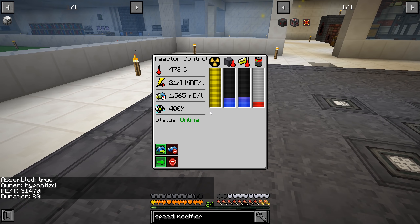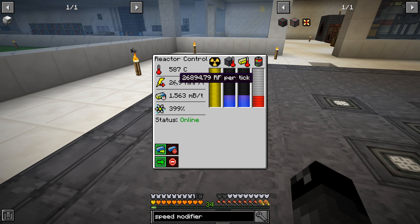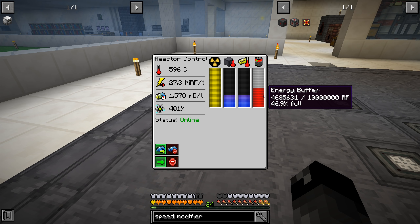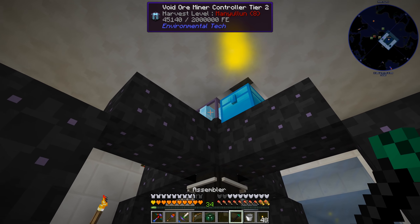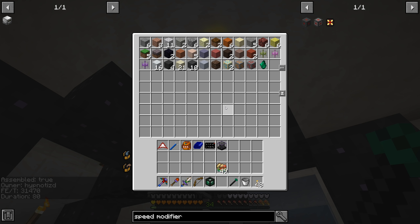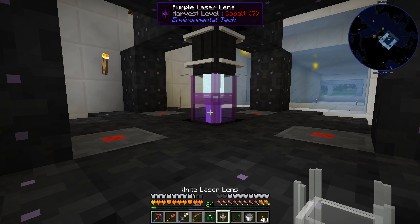We now have all four speed modifiers installed on the void resource miner. But I noticed if we put the void ore miner controller on the ground and right click on it, it says it costs 5,000 RF per tick just to run it without speed modifiers. If we put it on the multiblock with speed modifiers, I'm curious how much power it uses — goodness, 31,000 RF per tick! That is way more than our reactor can handle at this point. Our reactor is producing about 27,000 but this requires 31,000, so we're going to have to keep a close eye on it or we'll run out of fuel very quickly.